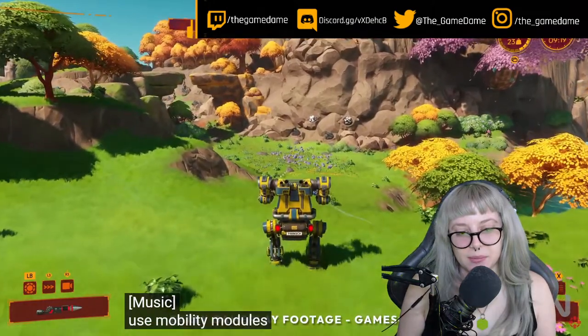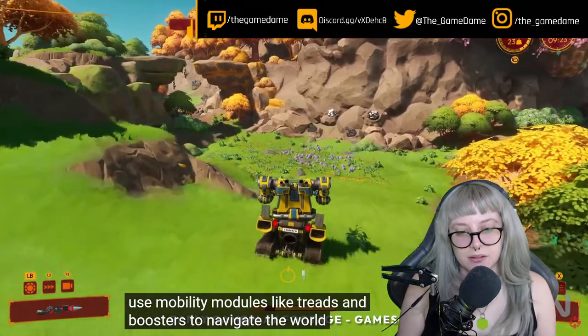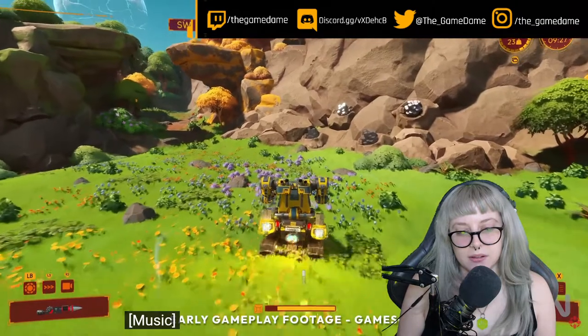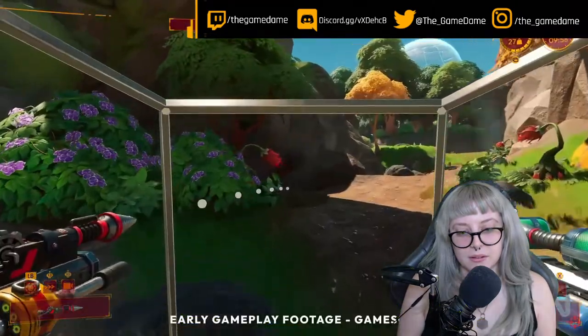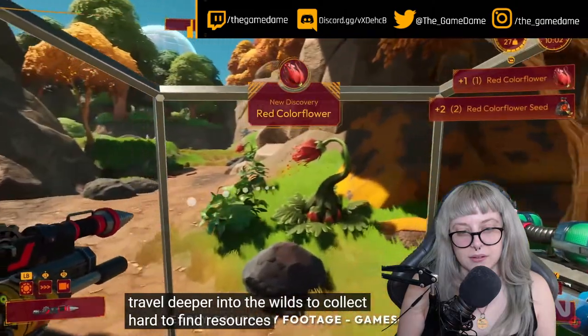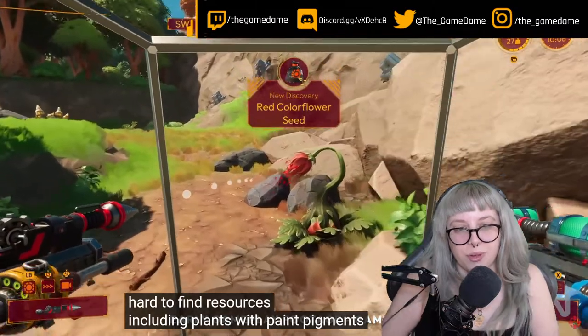Use mobility modules like treads and boosters to navigate the world. Travel deeper into the wilds to collect hard-to-find resources, including plants with paint pigments, which is really cool.